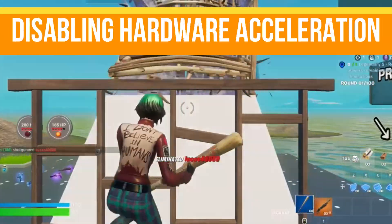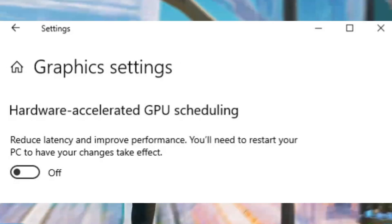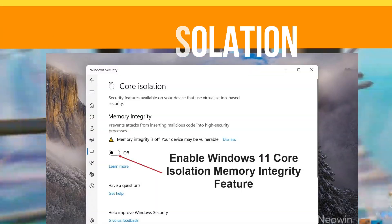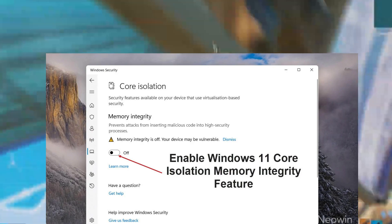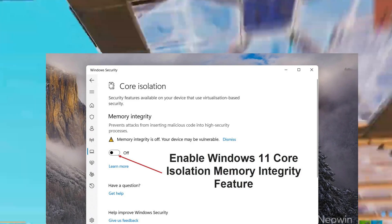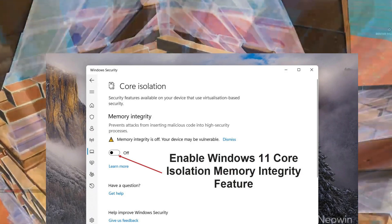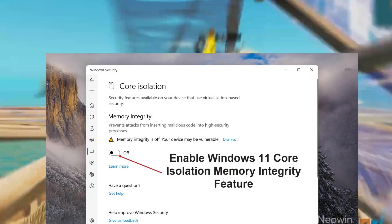Disabling hardware acceleration in Discord is helpful but has minimal impact in Chrome, provided it's closed during gameplay. Windows animations and notifications don't impact gaming performance. Settings like core isolation can marginally improve FPS but might compromise PC security. Most tweaks in optimization videos don't apply to Windows 11 and show no significant FPS gains.